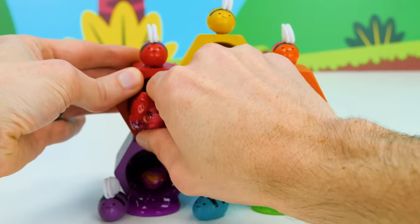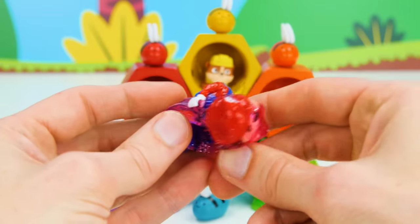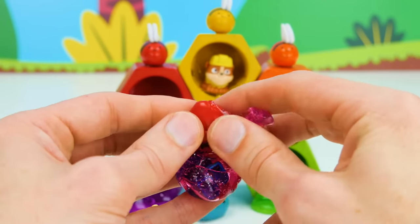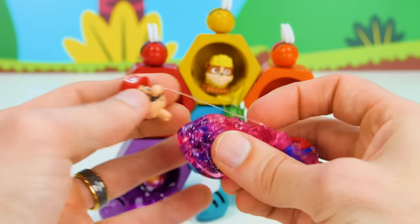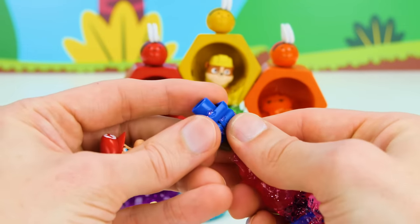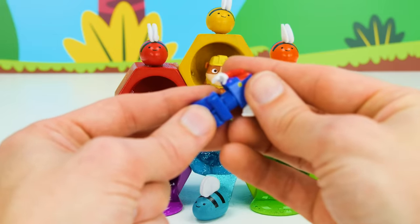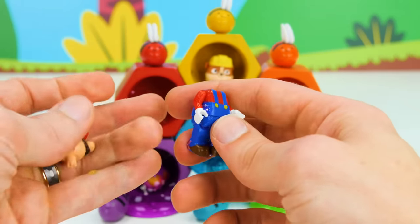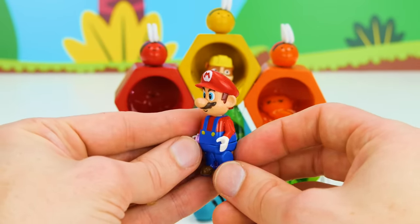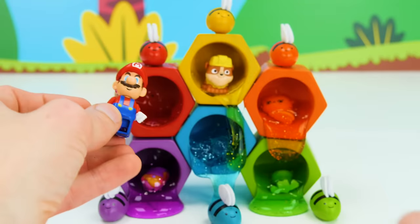Now let's check out this red honey over here. I think I see something inside. What could it be? It looks like Mario, but he's in a whole bunch of pieces. We're going to have to put them together. Here's his cute little head and his legs and his torso. Let's connect his legs to his torso like this. And now for his head. Check it out, it's Mario! It's a me, a Mario. See you later, Mario.